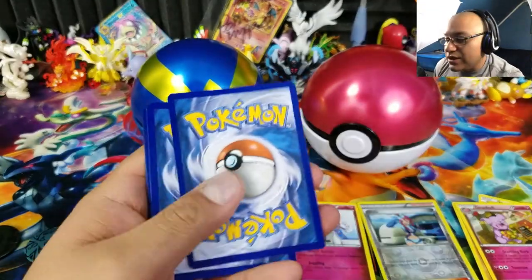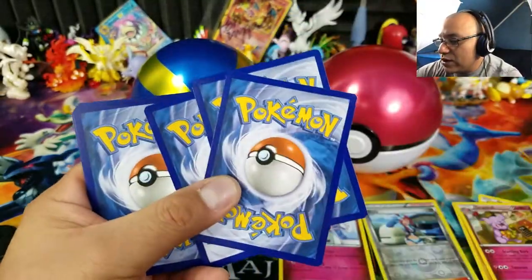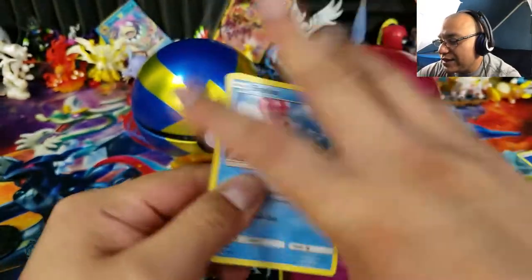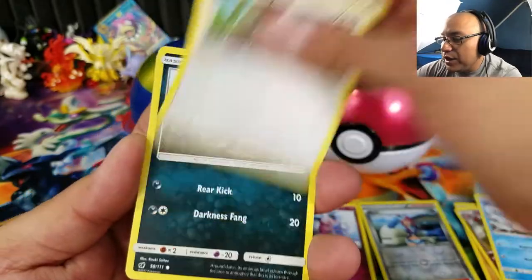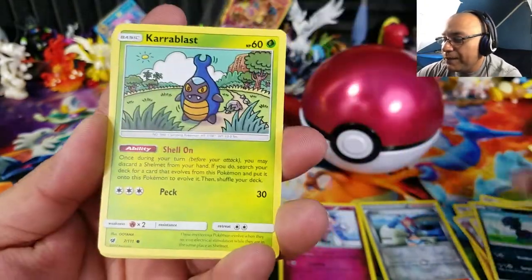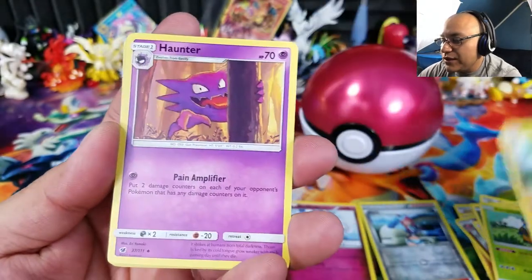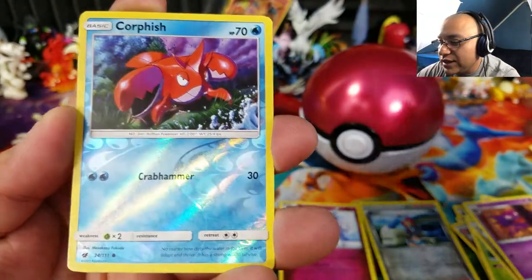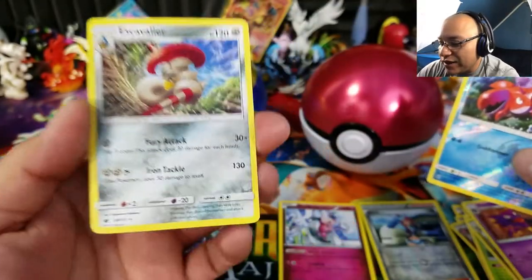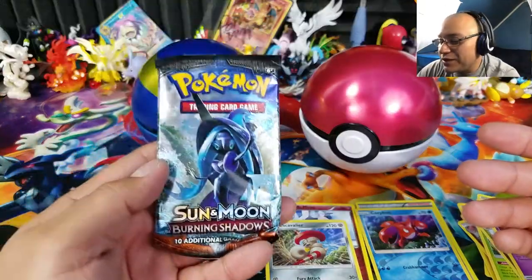Here we have a Crimson Invasion pack. You can get one of these code cards and get something awesome on the PTCGO. We have water energy aside, and using the three-and-two pack trick after removing the energy: Shellos, Handsome, Crabominable, Lusamine, Hakamo-o, Huntail, Quagsire — that's a reverse holo common — and a Cavalier regular rare. So far completely opposite from yesterday.